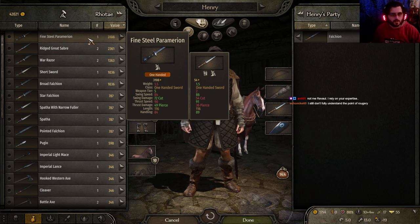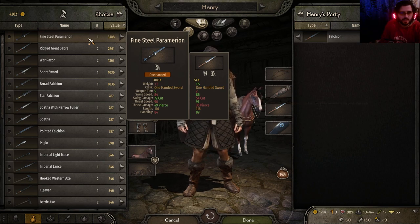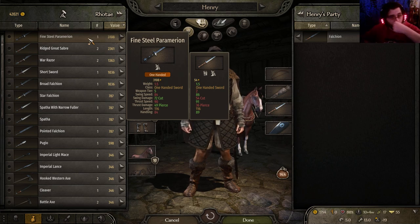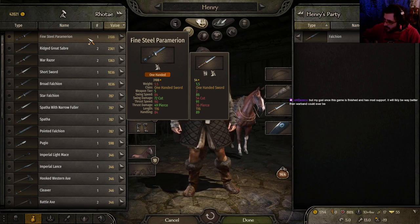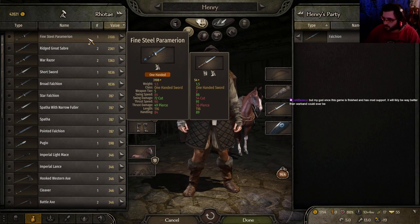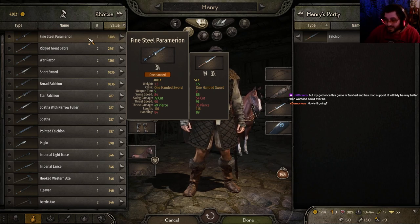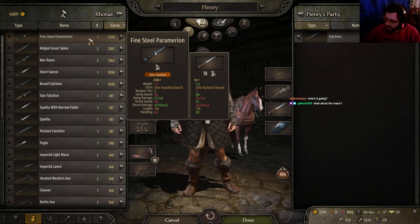Fine Seal Paramirion — one-handed sword, weapon tier 5. Swing speed 84, swing damage 72 — that's conic damage. Length 116, it's as long as what I have, although the handling is a little bit worse. You don't have to rely on my expertise — you can just play. I just like to enjoy my time and take it easy. Once this game is finished and has mod support, it will likely be way better than Warband could ever be. It has the potential.